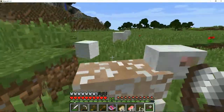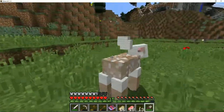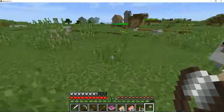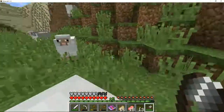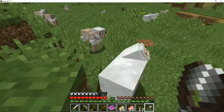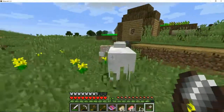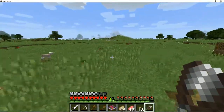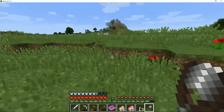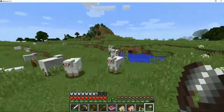We're gonna get so much wool and then we can sell it for emeralds. Let's go ahead and grab all this wool - there's chickens over there too. I'm just gonna keep shearing all these sheep. There are so many sheep around here - let's see how much wool we're gonna get.